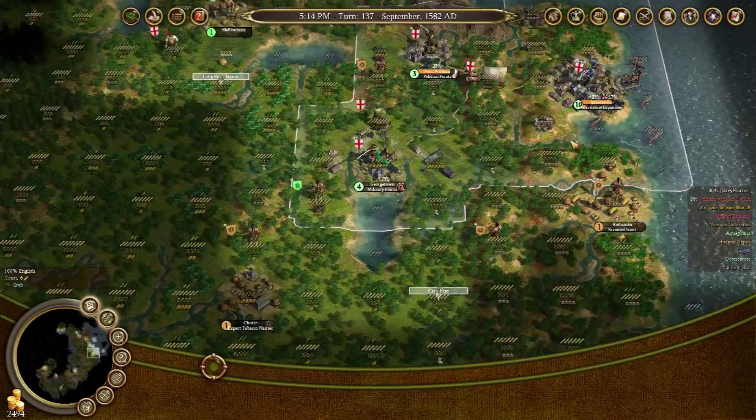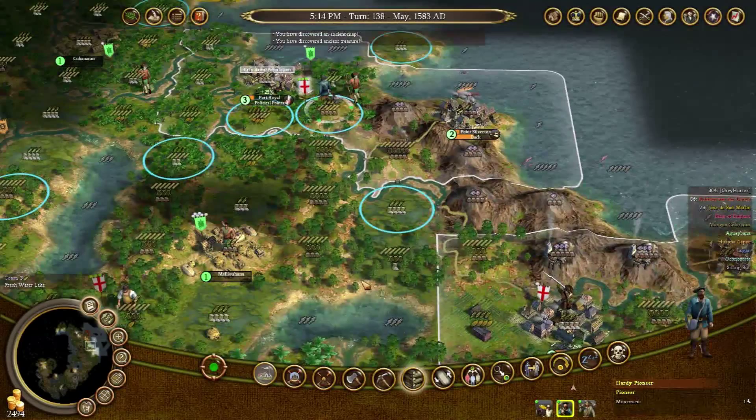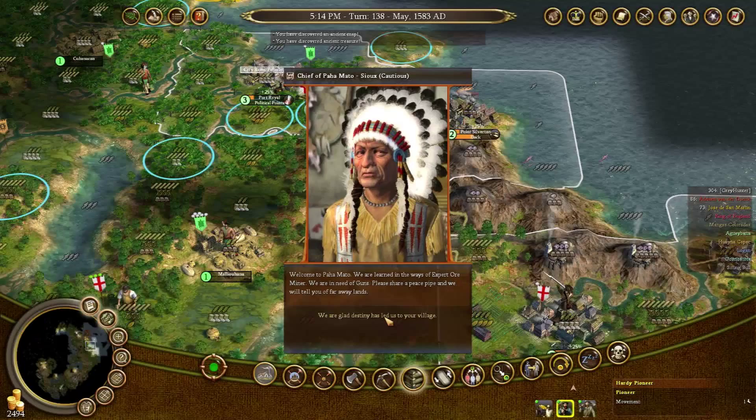Welcome to Paha Mato, learned in the ways of expert miner. We're in need of guns. No, you don't get guns - sorry, it's not a thing that's going to transpire. Can you help out with that? Does it work like it does in Civilization 4? Yes it does - if you help him out, it combines both of them together.